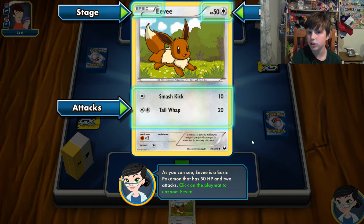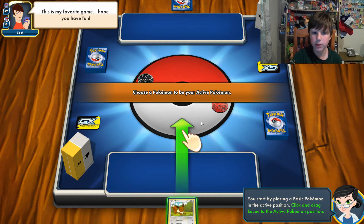Here is where the hit points are — 50 HP — which is how much damage it can withstand from your opponent's attacks. So when I use Tail Whap for 20 damage, I do 20 damage, and if they're playing Eevee then I just need to do 50 damage total to knock it out. I'll get into the stages soon.